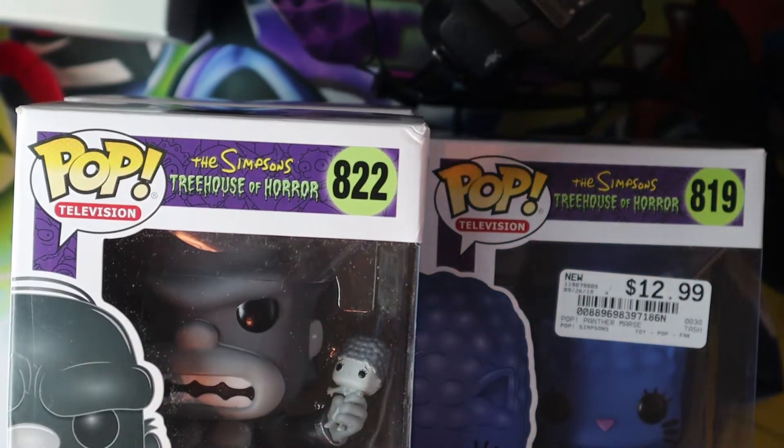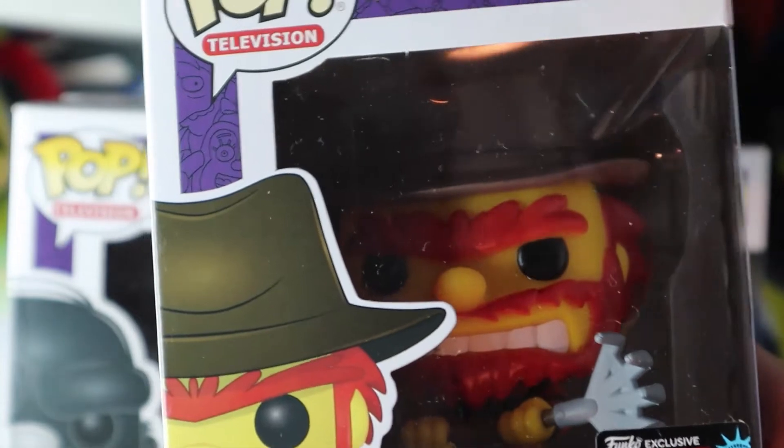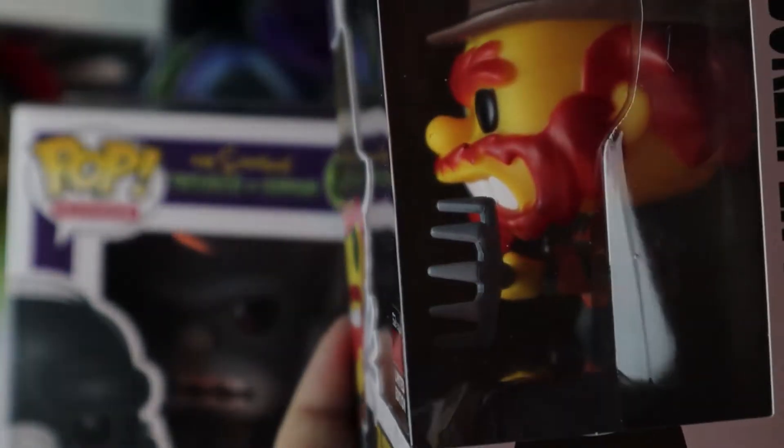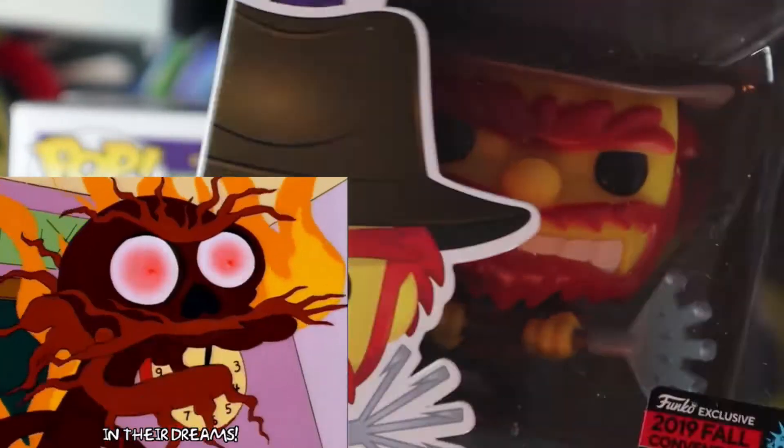Last but not least, an exclusive — the 2019 Fall Convention Limited Edition Funko Exclusive. One of my favorites because Freddy Krueger's the best. The episode where Willie was Freddy Krueger with his rake — Evil Groundskeeper Willie. It looks awesome. This one was a must. This is that Hot Topic one, had to get it. The love of Simpsons and Freddy Krueger and the Treehouse of Horror episodes — some of the best episodes of the Simpsons. Hey Willie! You wait while I go get my gun! In their dreams! So yeah, that's all of them.